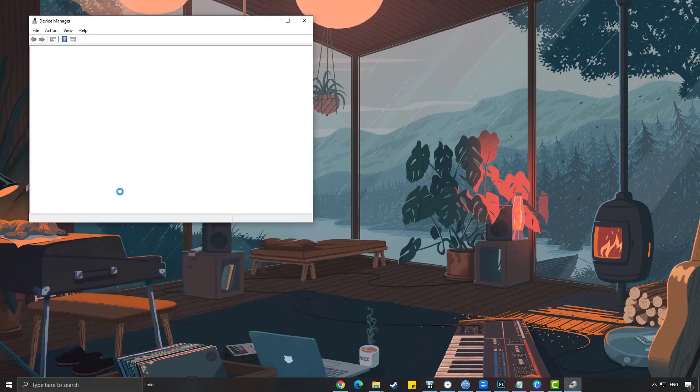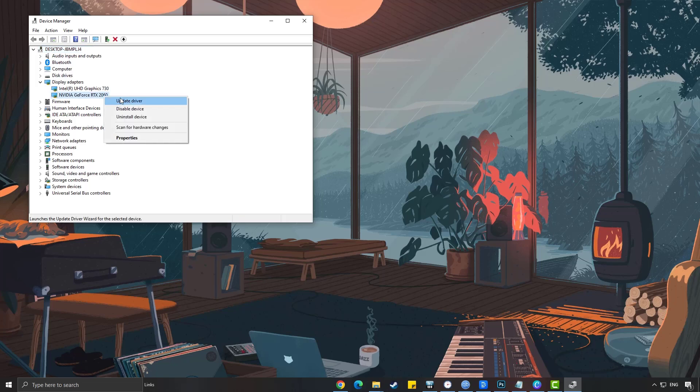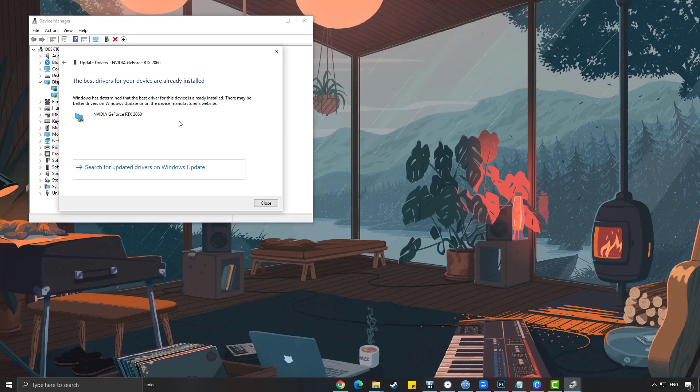Click the Display Adapters icon. Right-click the dedicated GPU you are using to play and then select Update Driver. Choose Search Automatically for Drivers.